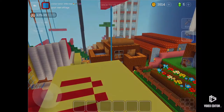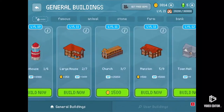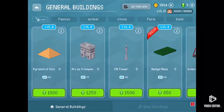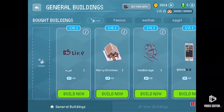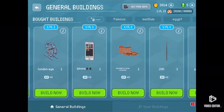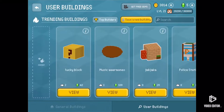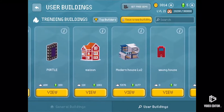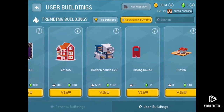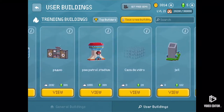Here at the hammer option, you can pick whatever you want to build. You have all these options to choose from, or you can use user buildings — like these. You can press user buildings and build anything you want. These are all buildings that other people built themselves. You can also scan a building and send it so everybody else can build it.